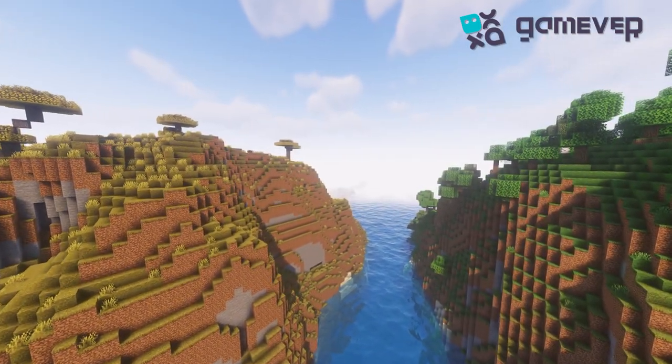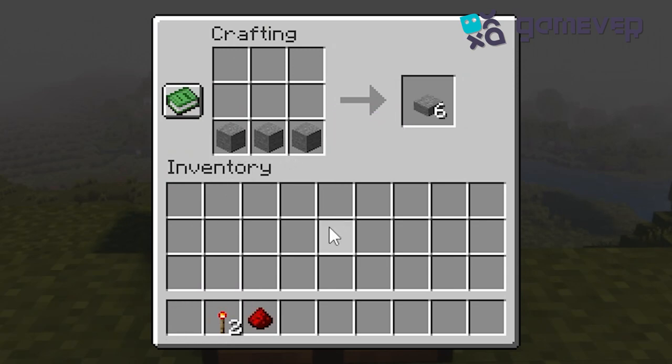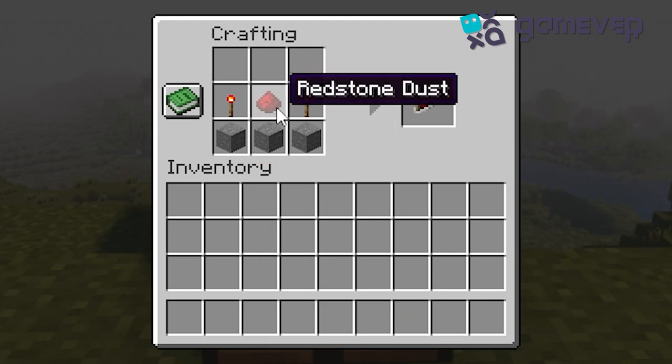With all your materials ready, open the crafting grid at the crafting table. Place the three stones in a horizontal row at the bottom, put two redstone torches on the edges of the second row, and finally, place the redstone dust in the center.